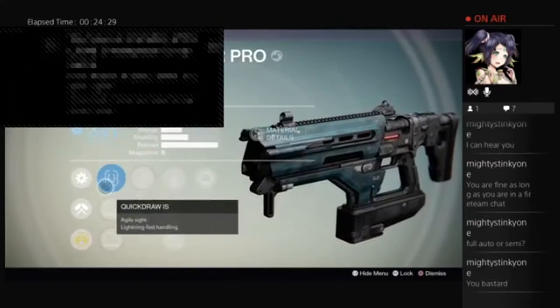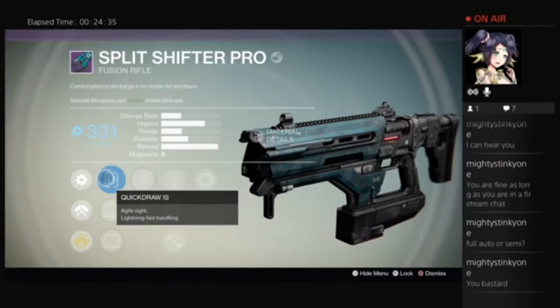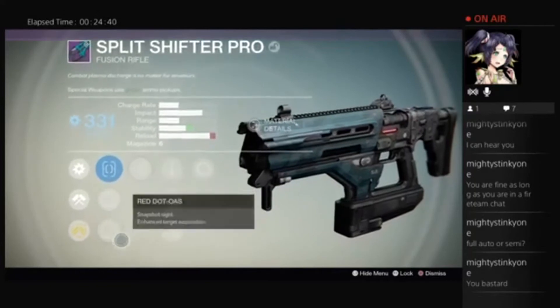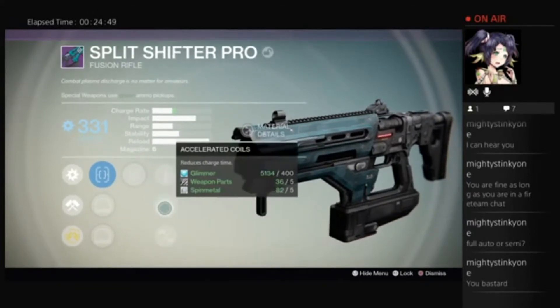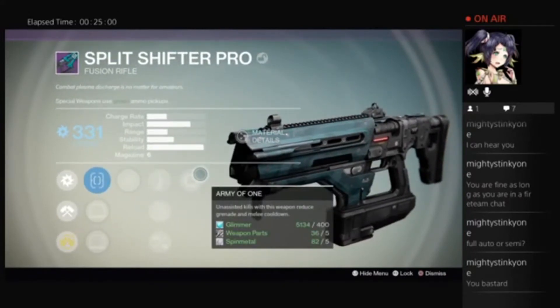Ascension, which is pretty nice. The PS4 cannot operate with my voice right now, but let's talk about some of these. Hand laid stock — increased stability, reduced rate — that's some instability. And this last one: Army of One — unassisted kills with this weapon reduce grenade and melee cooldowns. I can use that. That's an awesome thing.